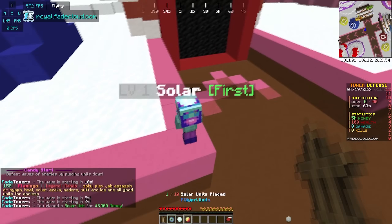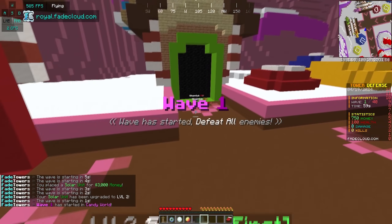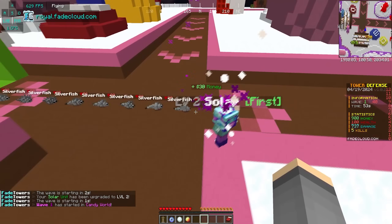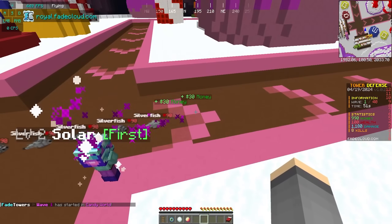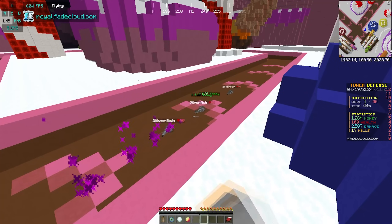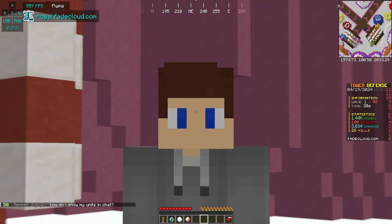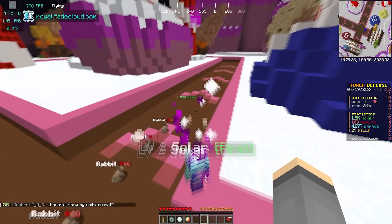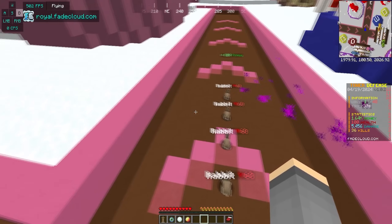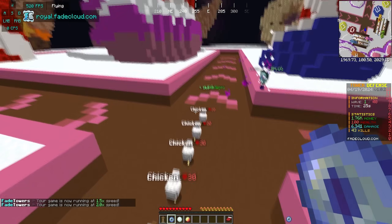Candy world - we're hopping straight in. I also have 40k coins but I'm hopping into the candy world. What the hell is this? Wait, what do I do? Let's place a solar right here, I guess we'll upgrade him. Oh, they come over there - I thought they were gonna come out of this one. This one's our shield that we have to protect. This solar is just so damn slow - some of these silver fishes are gonna get away. We're not even one-shotting rabbits. This is not a good look, boys.